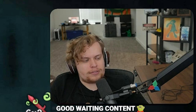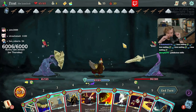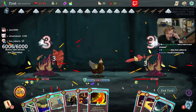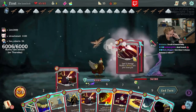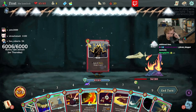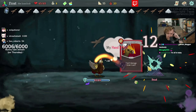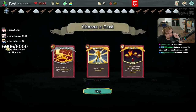You guys have 60 seconds to vote: will the last relic given to us at the end of this combat be a Dead Branch or a Charon's Ashes? It's a very even vote — 51% to 49% in the favor of the ashes. Here we go. Bonk. Ashes takes the win. Choose outcome — let's get another Fiend Fire.